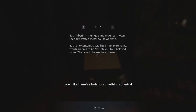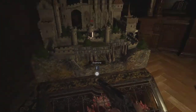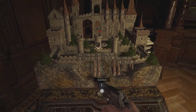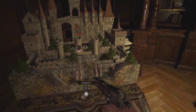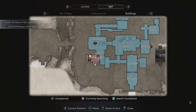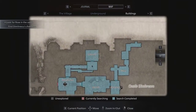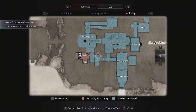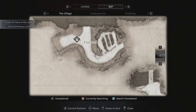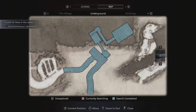Upon their completion, he put a gun to his temple and took his own life. Each labyrinth is unique and requires its own special crafted metal ball to operate. Each one contains crystallized human remains, which are said to be Norstein's four beloved wives — the labyrinths are their graves. So we need to find the metal ball for this castle labyrinth. I keep pressing the wrong button to move around the map. We can't get out to the village at the moment, and the underground isn't showing much either.